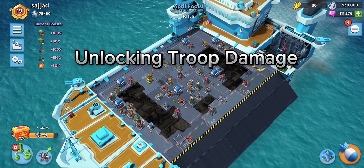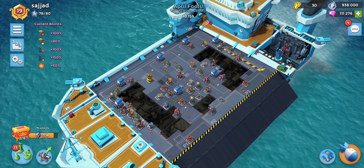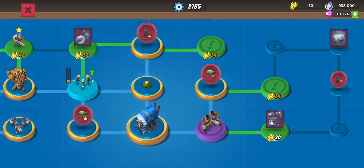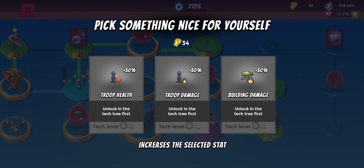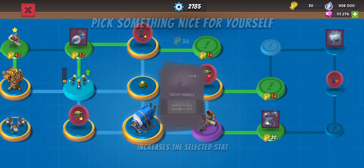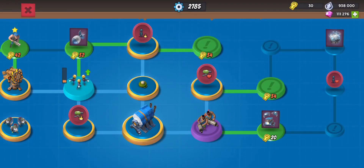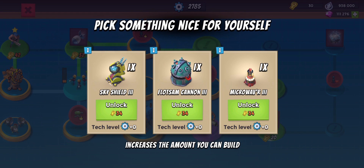Welcome back guys to a new Boom Beach video. There's only one day left, so let's see. We have two chests there, and we're going to take the top part because I want that extra troop damage rather than the troop health. If I can get to that quickly enough, that'll be pretty good in terms of our attacks. This one requires 34 keys.